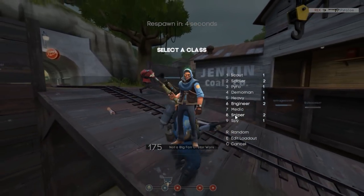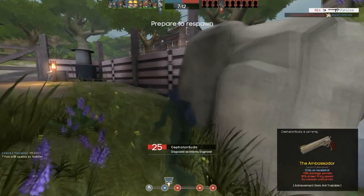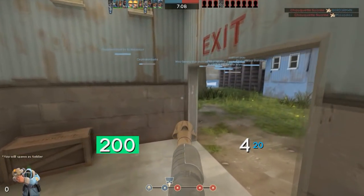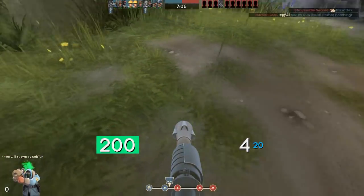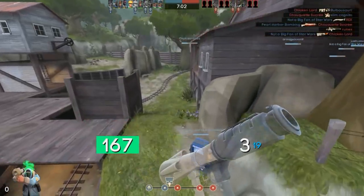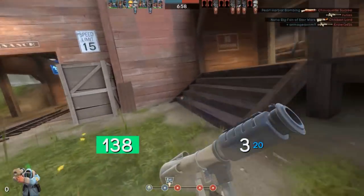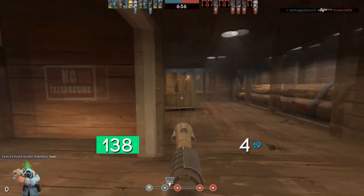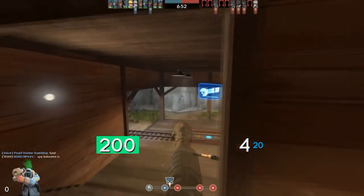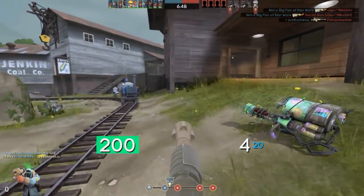Hey guys, what's going on? My name is Joe and welcome to another episode in my Budget Unusuals series. This episode, we're going to be looking at 5 Budget Unusuals for the Demoman. Essentially, we're going to be looking at 5 Unusuals for an extremely respectable price that could be considered in a budget — anything below the 30 key region.